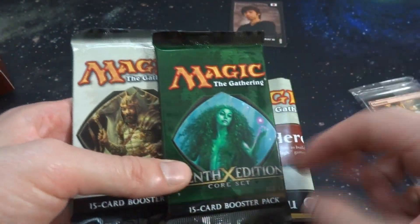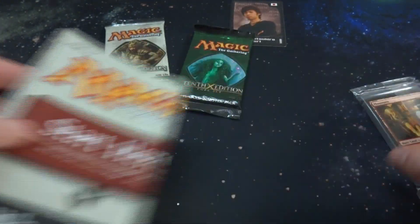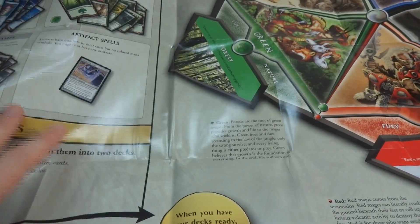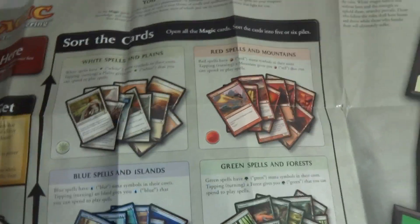That's some sort of samurai warrior on the pack art. I remember this card — something to do with casting colored spells to put on counters. Then you've got the land pack, and this is going to be giant. I don't know how I'll get this on camera — this is the biggest one yet. This is just absolutely huge. Just kind of white and plains, red and mountains, blue spells and islands, green spells and forest, black spells and swamps, and artifact spells in their own land.